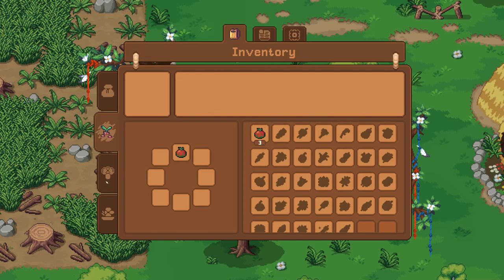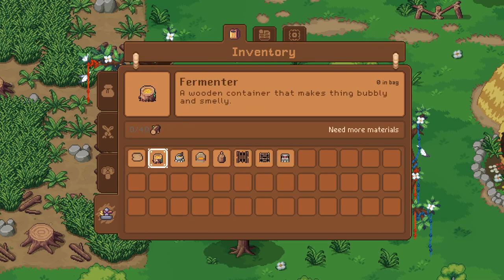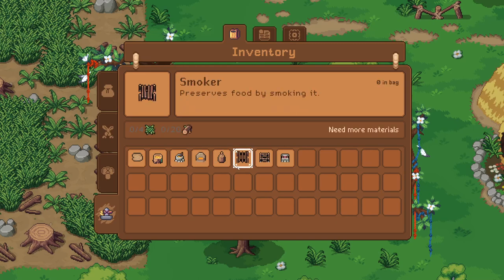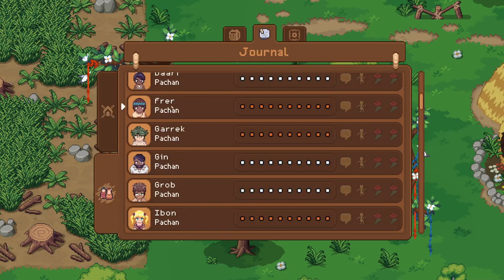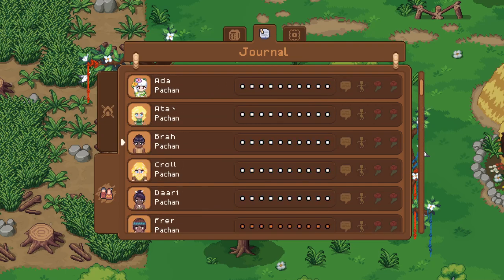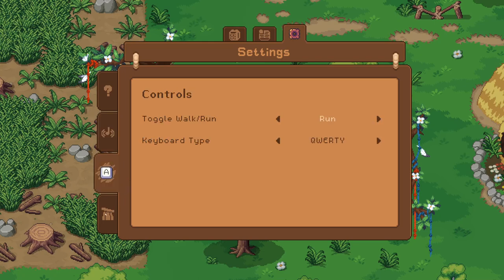We have our inventory, our discovered items — the seeds show you growing seasons, our tools. Here's our crafting menu: dirt floors, fermenter, mortar and pestle, oven, press, smoker, solar dryer, stone box. And there's our journal where you can see everybody. Feel free to pause at any time to really read the stuff. There are tips and help sections, controls and settings too.